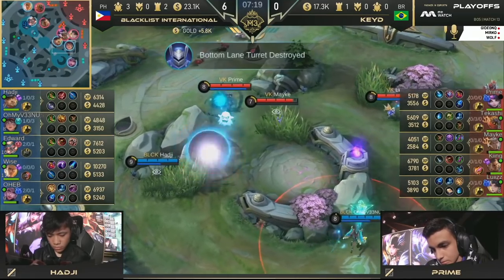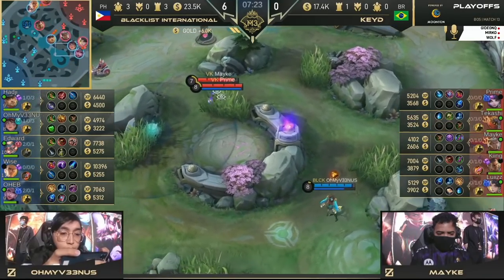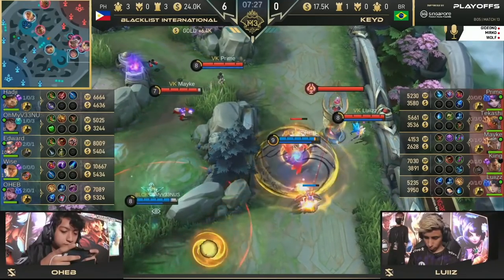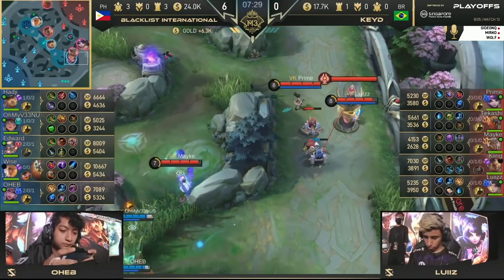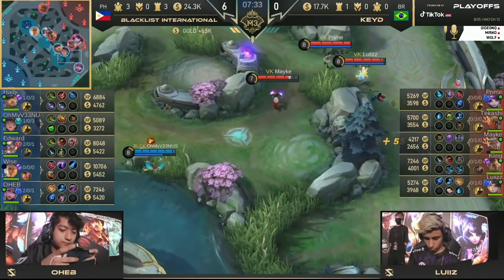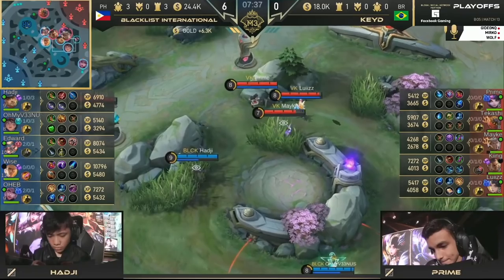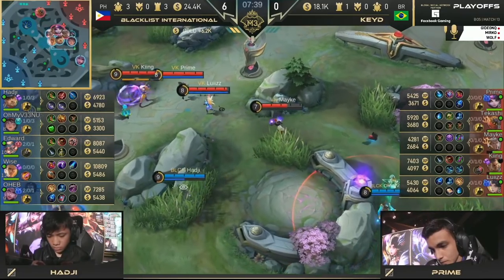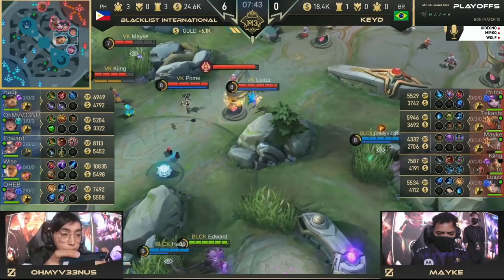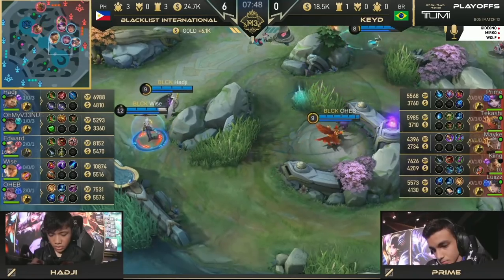A lot of these fights can't go further at this point — it's a seven-minute mark for first items, and even those getting far ahead like Edward are just getting their second items. Even Oheb is very close. Wyze is comfortable — I don't think he needs to power farm anymore, he just needs to be part of these fights. I think Cade is gonna crumble under this pressure. Even Louise is making mechanical mistakes. Haji is just such a nuisance, such a threat for Cade right now — six and zero for Blacklist International.